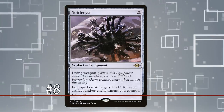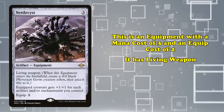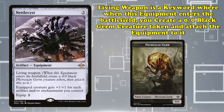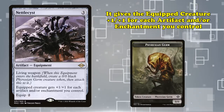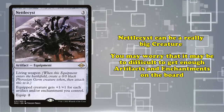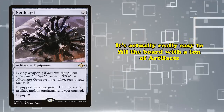At number 8, we have Nettlecyst. This is an equipment with a mana cost of 3 and an equip cost of 2, has Living Weapon — a keyword which means when it enters the battlefield, you create a 0-0 plague germ token and attach Nettlecyst to it — and it gives the creature plus 1 plus 1 for each artifact and/or enchantment you control. Nettlecyst can obviously be a really big creature, but you may be worrying that it takes too much work to get enough artifacts or enchantments into play. However, it's actually really easy to fill the board with a ton of artifacts.